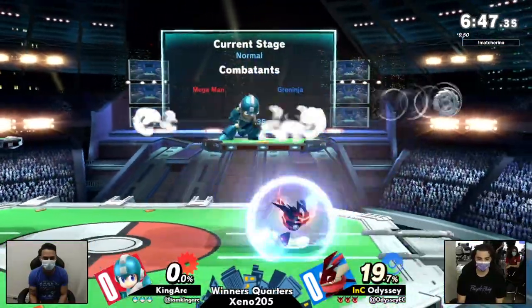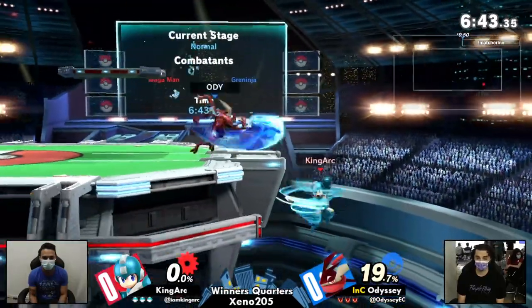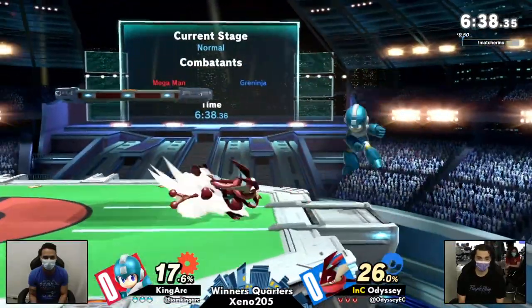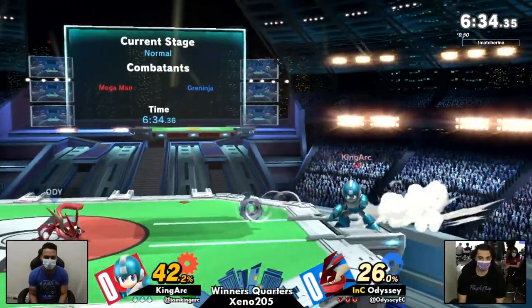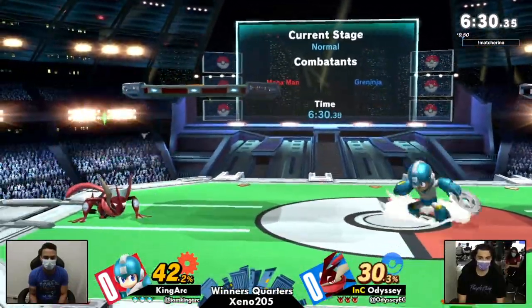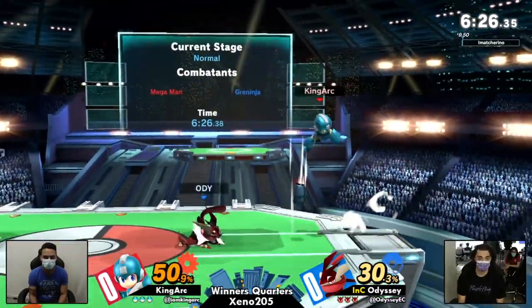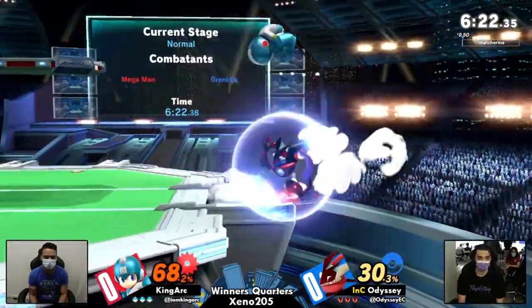Something that differentiates King Ark from other Mega Mans is the Leaf Shield play. The mix-up play from King Ark off of Leaf Shield is really unique to him. His movement and the shimmying he does when he's in Leaf Shield is something you really don't see from a lot of Mega Men. Definitely look out for that when Leaf Shield comes out. I'm excited to see how Adi learns to deal with that mix-up mid-set.